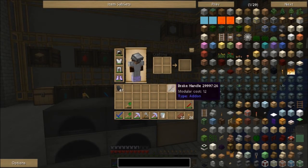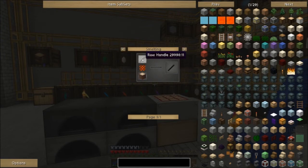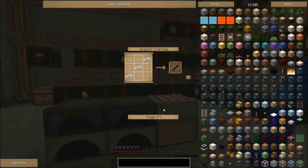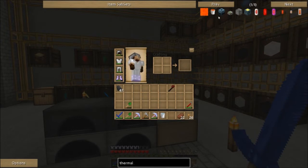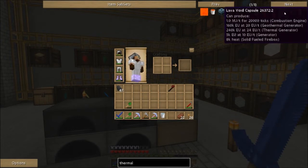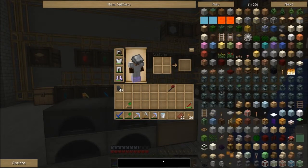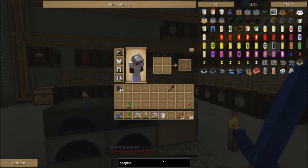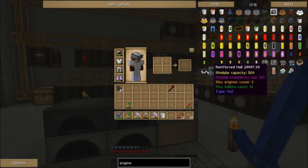We decided we wanted to make a train we could ride, so I already made the brake handle — it's just this refined handle, which is a raw handle, just iron put in the furnace. I think what we want is a thermal engine because it just sounds cool, but I don't see a thermal engine. It's on the website but there's not one here.